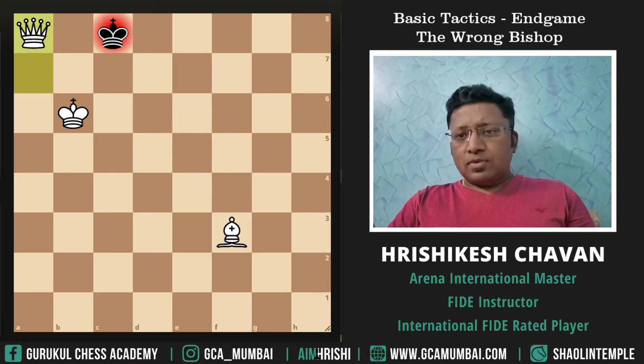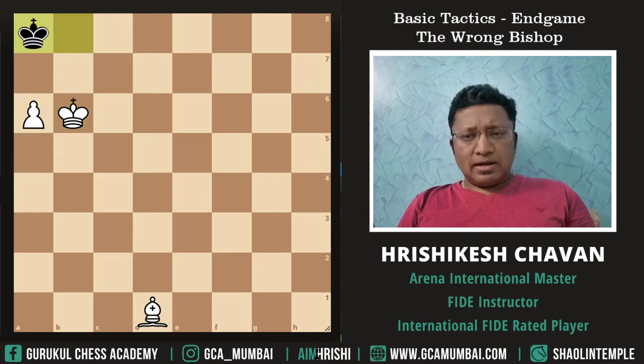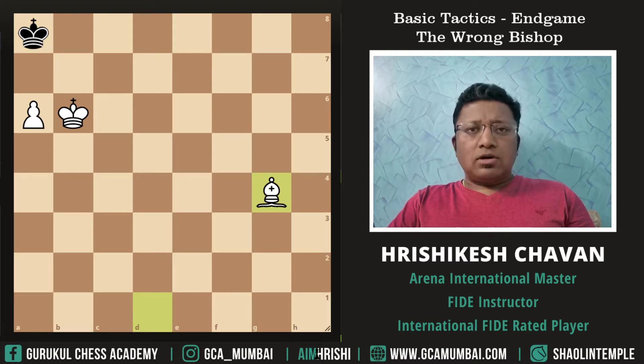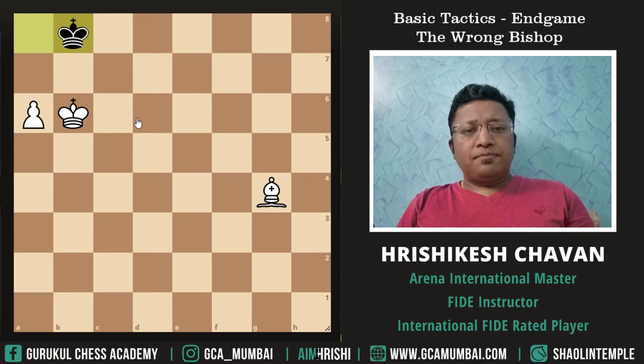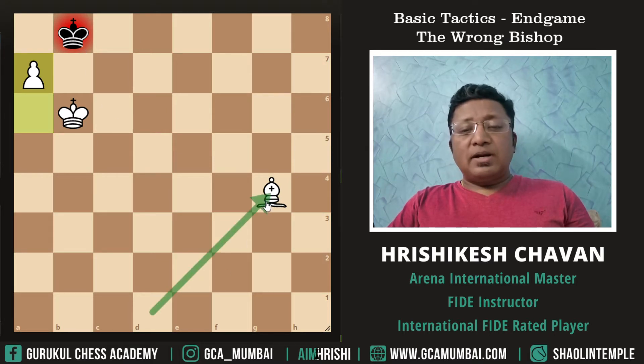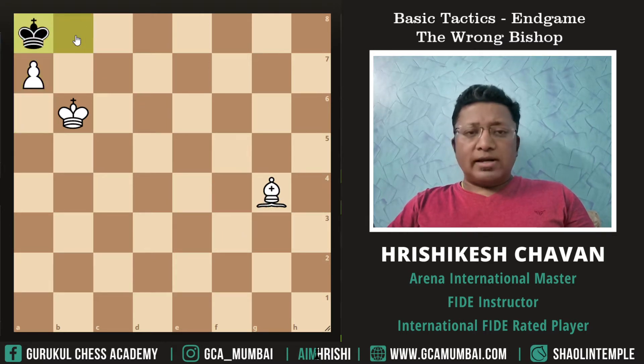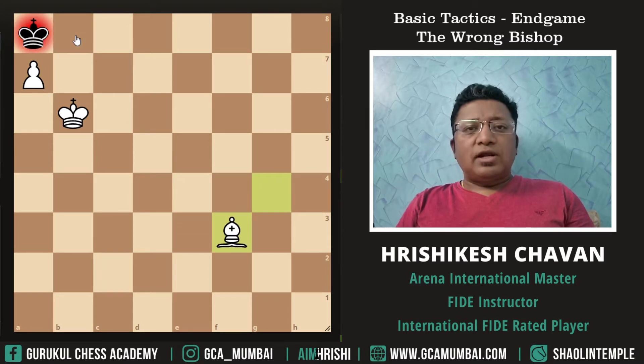Here there is one more trick. Instead of playing Bishop f3 check, White can play Bishop g4. By playing Bishop g4, White is creating the mating net around the Black King so that he can checkmate very quickly. The game goes ahead: King b8 check, a7. White played Bishop g4 on the third move so that the King cannot escape through c8. King has to go to a8 and finally there follows Bishop f3 check — mate.